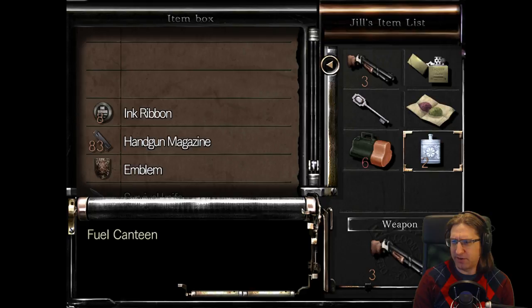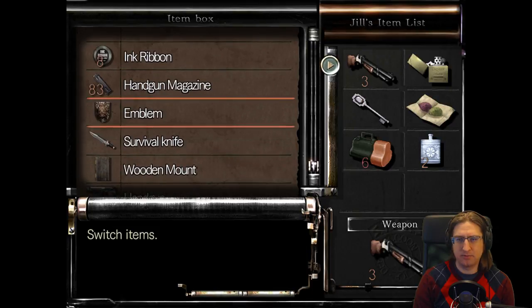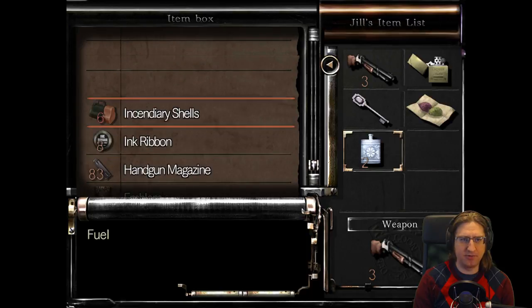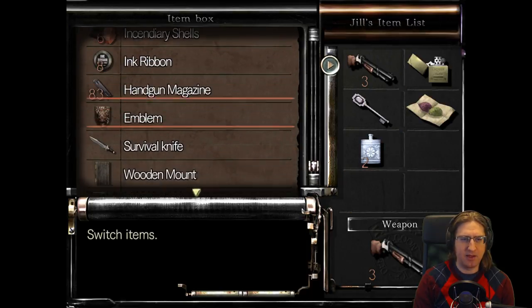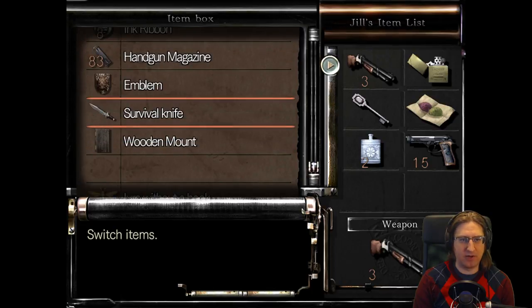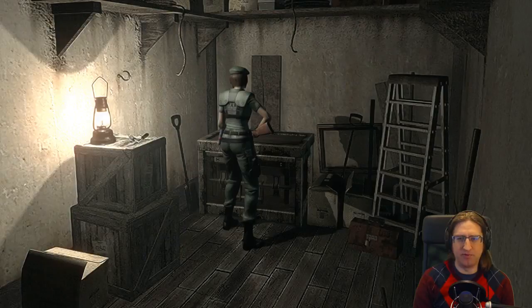Okay good, I'm not dropping any frames. First one is Valis. I'm going to drop this off, and what I'm going to do is spend a bit of time just killing and burning some of these zombies around, so I can move around a bit more.